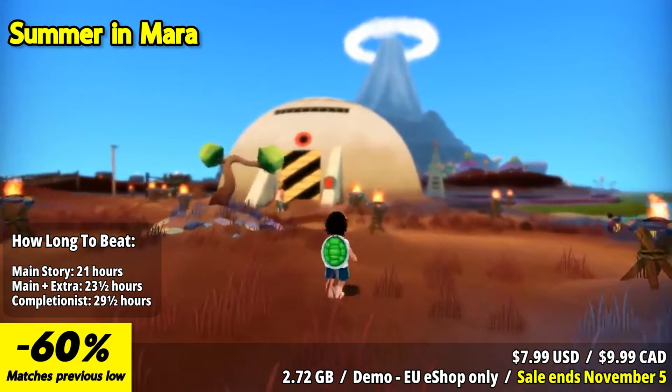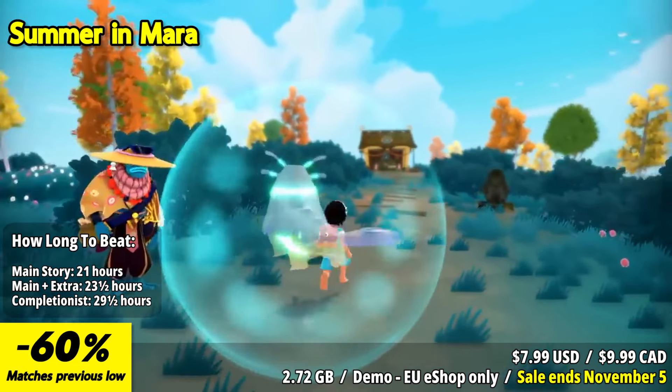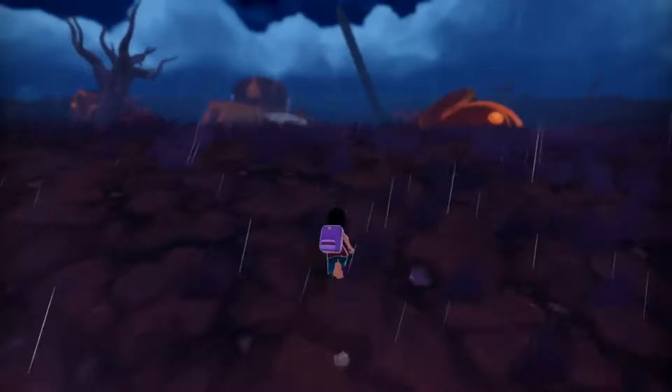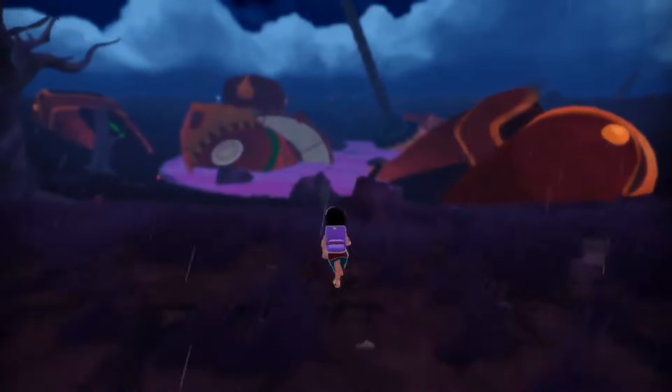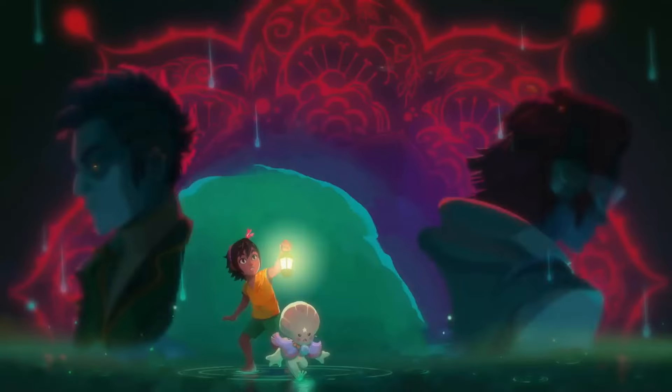As Koa, you'll cultivate crops, raise animals, and build your own home on your home island. Venturing out to other islands is a key aspect of the game, where you'll gather resources, uncover secrets, and meet a variety of intriguing characters. The relationships you form with these characters play a significant role in your progress and the unfolding of the story.